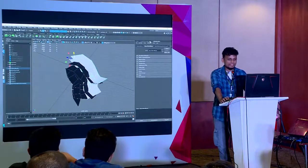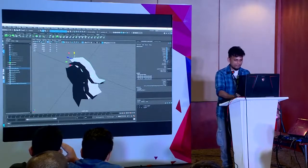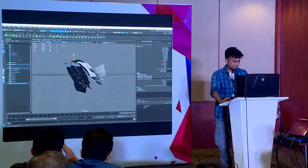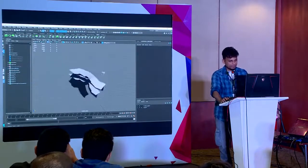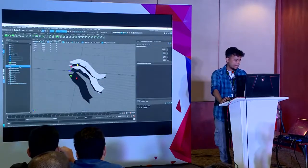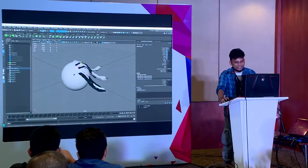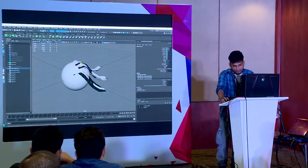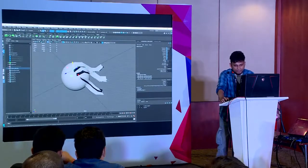Now I only need to change the width — the width is too big, so maybe 0.5. Then I switch on my head mesh. The normals might be on a different side, so I select the ribbon mesh and use the Orientation parameter to flip it. Just ten to twenty minutes' work.